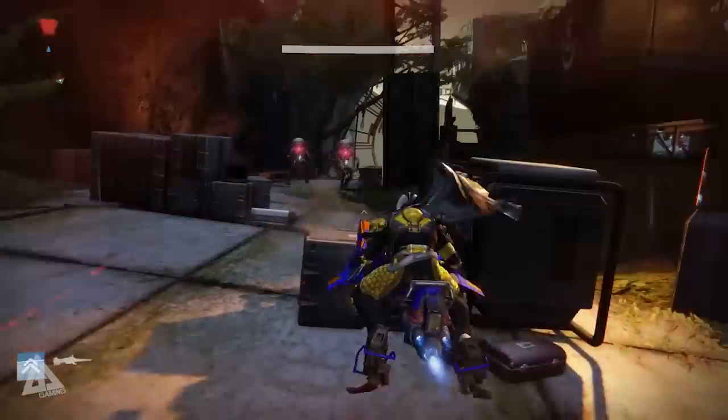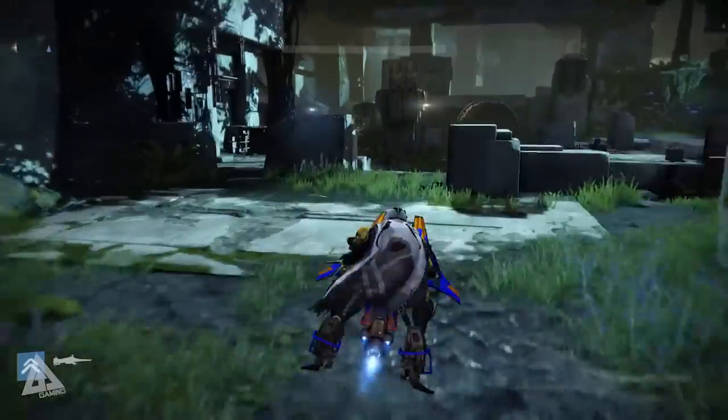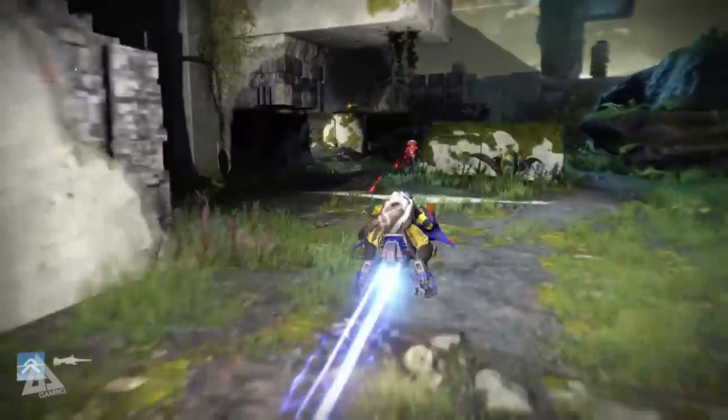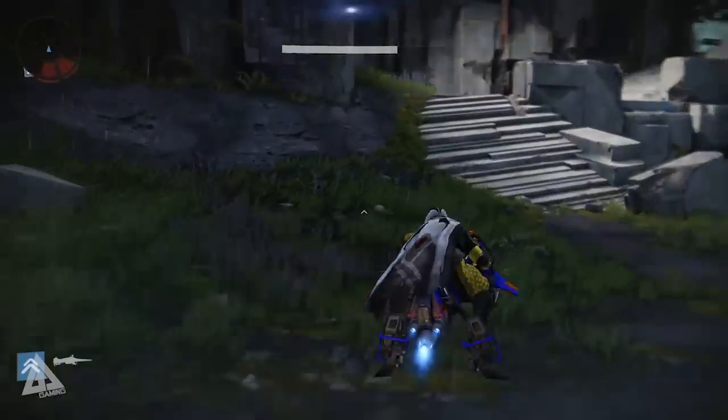From there it's pretty much self-explanatory — you shouldn't be getting lost. Keep following this path all the way around to the point where there's normally a big ultra enemy that you fight. Work your way up those steps and you'll come out in the open.